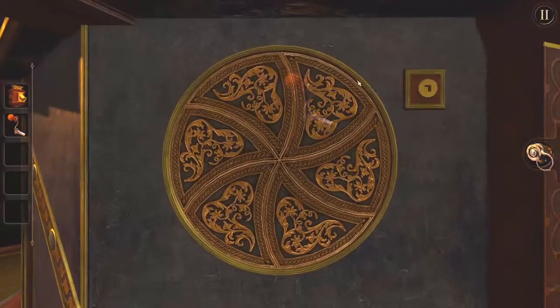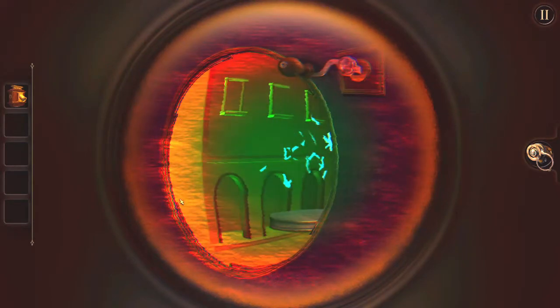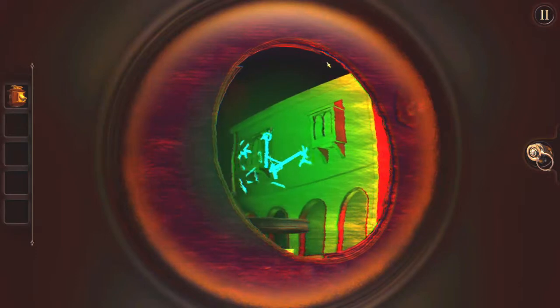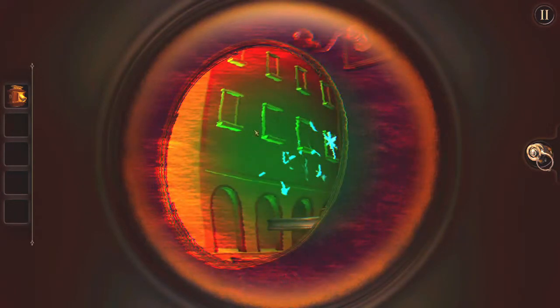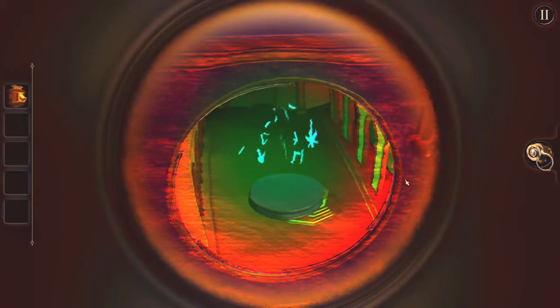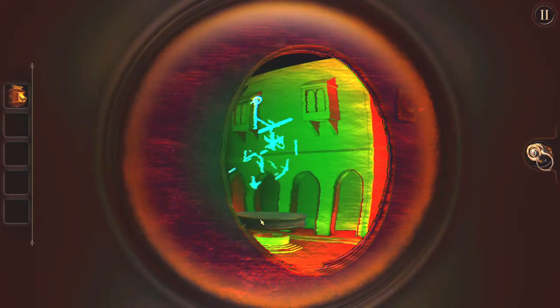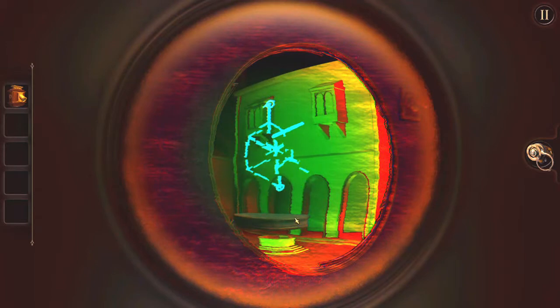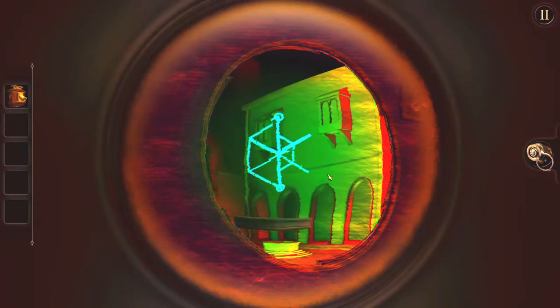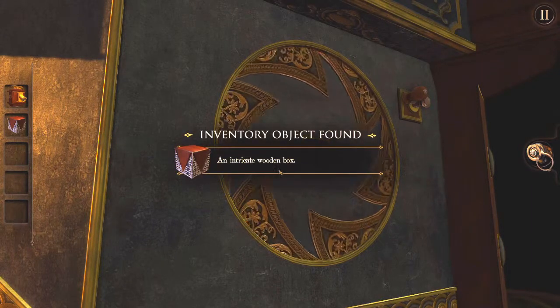This looks like a slot for a handle. Spin, spin. There's nothing here — I wonder what is the magic thing of magic again? Now I've got to find the right angle. Oh, I can turn this. So in other words, let's go over here — turn this until it lines up. Wrong side — haha. There it is. Now me. And it turned into a button — an intricate wooden box.